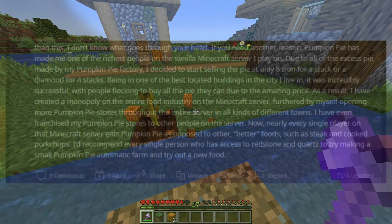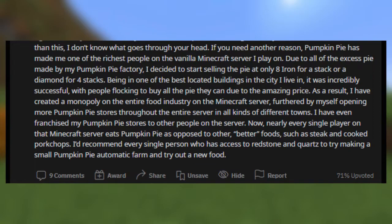And user slash ColtranePop even mentioned this: 'Pumpkin pie has made me one of the richest people on the vanilla Minecraft server I play on. Due to all of the excess pie made by my pumpkin pie factory, I decided to start selling the pie at only 8 iron for a stack, or a diamond for 4 stacks. Being in one of the best-located buildings in the city I live in, it was incredibly successful, with people flocking to buy all the pie they can due to the amazing price. As a result, I created a monopoly on the entire food industry on the server, furthered by opening more pumpkin pie stores throughout the server in all kinds of different towns. I have even franchised my pumpkin pie stores to other people on the server. Now, nearly every single player on the Minecraft server eats pumpkin pie as opposed to other so-called better foods such as steak and cooked pork chops.' As you can see, pumpkins are already overpowered, but there's more.